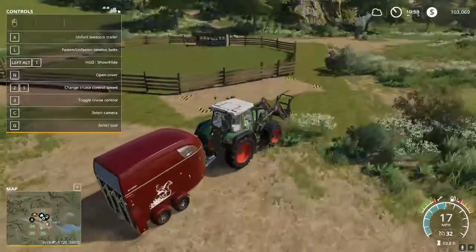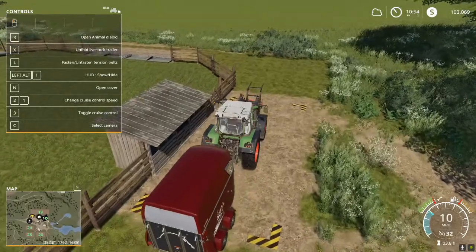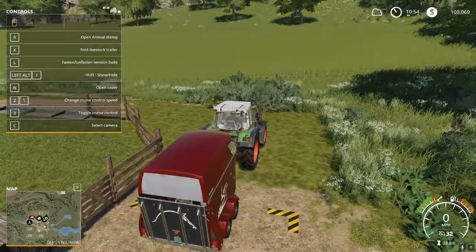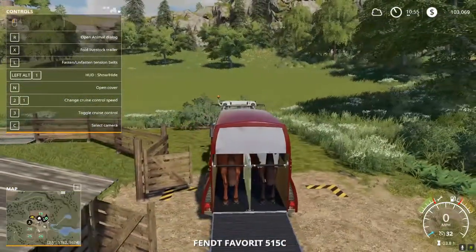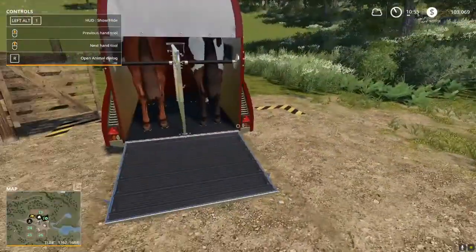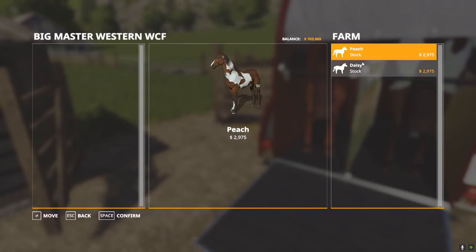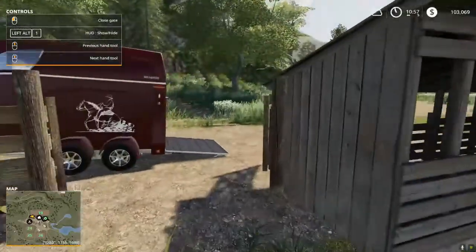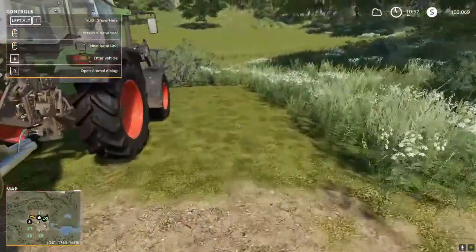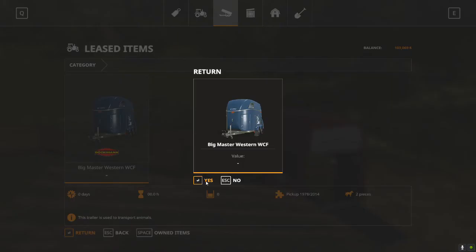We're back at the horse paddock. Remember where the dealer dialog box was — back here on the back side. Rolling up in here and opening the animal dealer dialog, I've got my two horses. Moving these two sends them to the farm — confirm — and now we've got two lovely new horses in our brand new horse pasture. Close the gate, go back to the garage to our leased items, and I'm going to return this horse trailer.